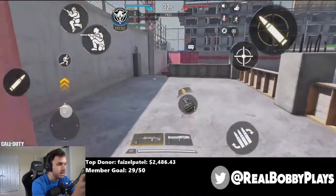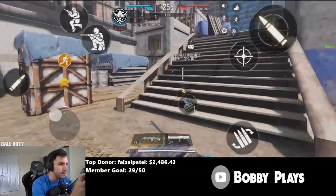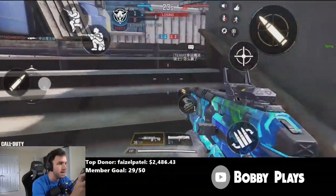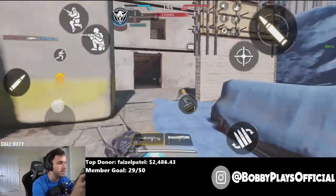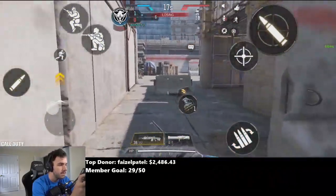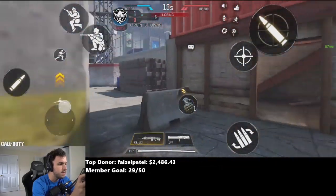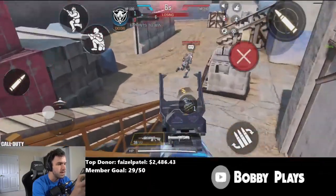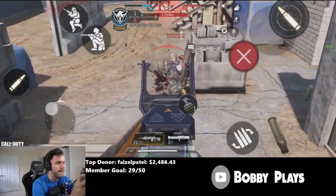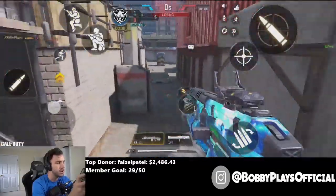I'm still getting used to this loadout, but as you can see it's first to six. One of my teammates is dead — and by one of my teammates I mean my only teammate. I'm assuming you can't use Dead Silence, or at least Dead Silence doesn't do anything here. I need to kill somebody.